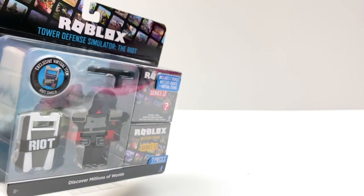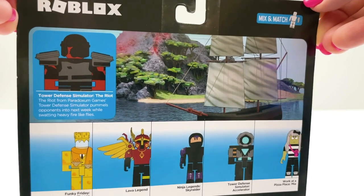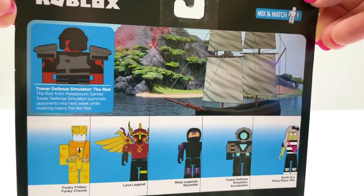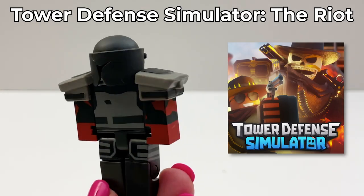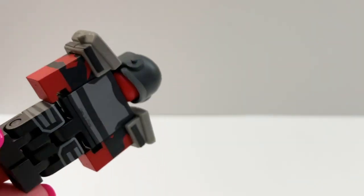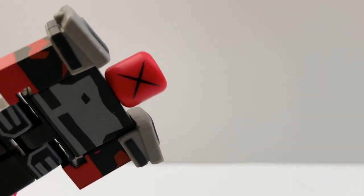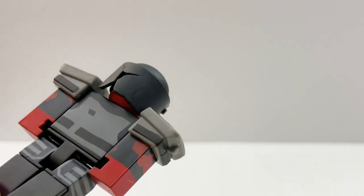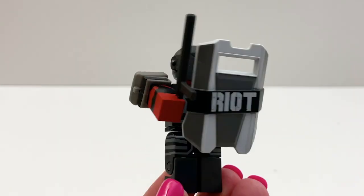And the fourth box is Tower Defense Simulator The Riot. Here is the back of the box. So is this figure actually from in-game? Leave me a comment and let me know. Here it is. I like this a lot — very well made. Let's see what's under the hat. I wasn't expecting that. Even this mask is really cool how they made it — a lot of detail. And the pauldrons probably come off. Yeah, they come off too. And it comes with this riot shield and a baton.